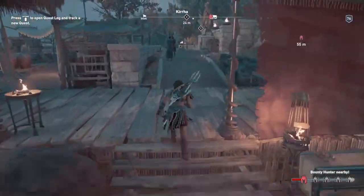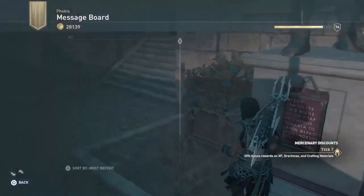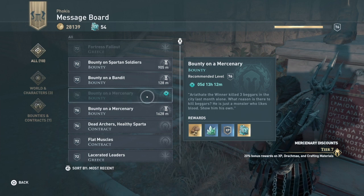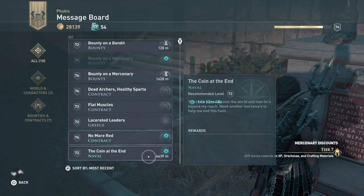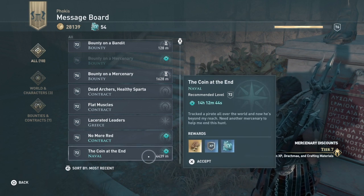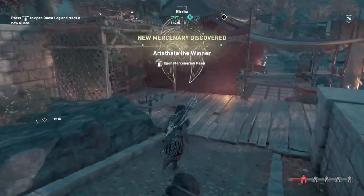We also have an epic mercenary this week. Coming to the board, we can see: Bounty on a Mercenary — that's the one we want — and further down, No More Red is the other weekly. Then we have a coin at the end, which is the daily, at least for me. I don't think everybody has the same dailies.